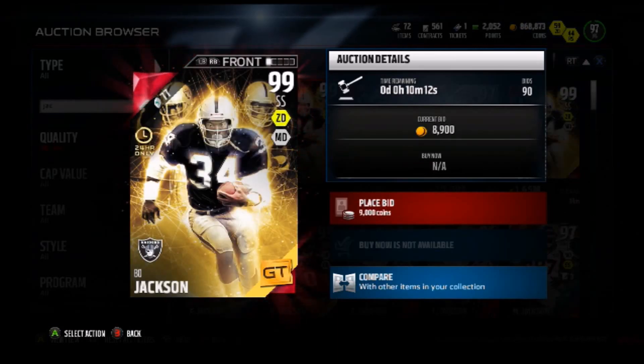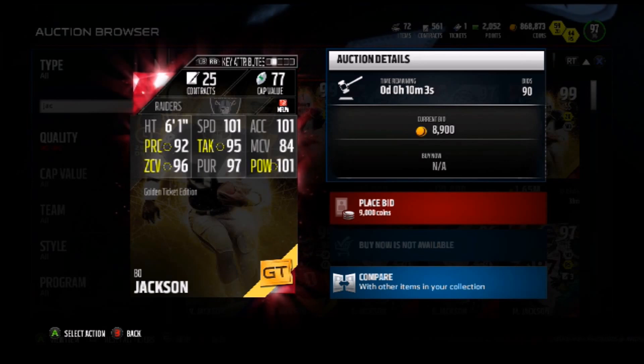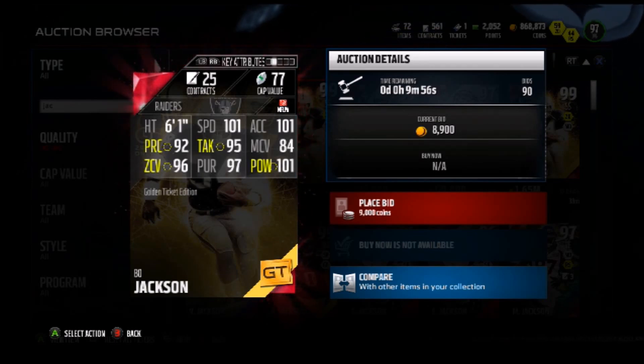Looking at the card art — he's not a flashback, he's not a most feared like the other golden tickets are. I think he would be classified as a Muttmaster, as you can see the drawing. He's got 101 speed, 101 acceleration, 92 play recognition, 95, 96 zone, 97 pursuit with 101 hit power.